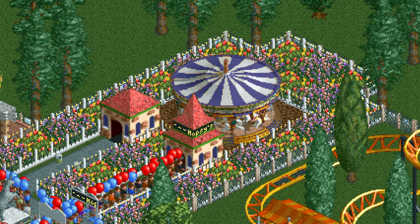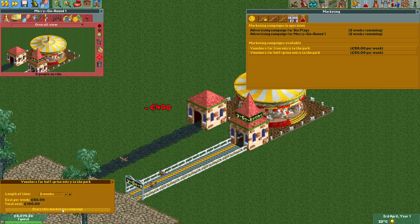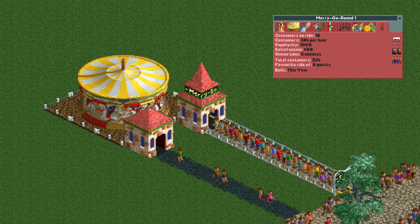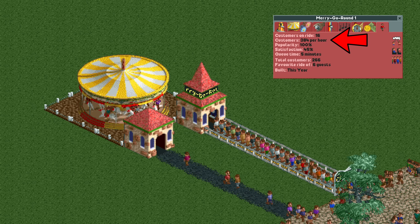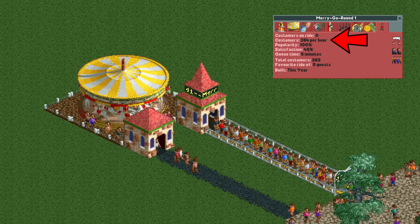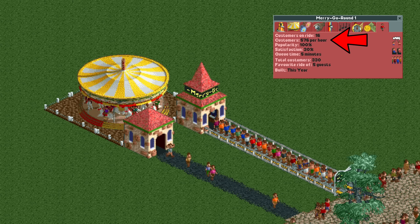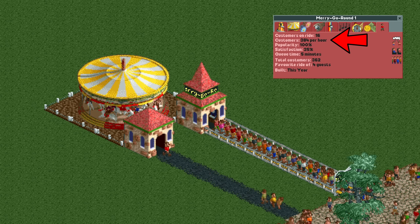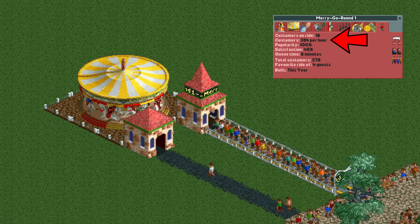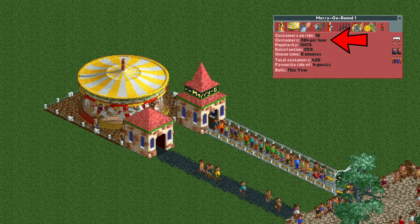Let's start simple with a merry-go-round. If we put one down, make sure it has a constant supply of guests, and just let it run, we'll be able to see how many guests per hour it can handle in the customer information tab — and here we immediately run into a problem. The customers per hour statistic isn't constant; it changes between different values ranging from 384 to 576.